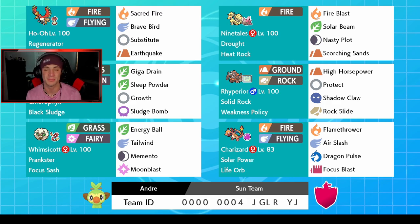Ninetales has Fire Blast, Solar Beam, Nasty Plot setup, and Scorching Sands. You can't have a Sun team without the Pokemon behind my face — that is Venusaur with Chlorophyll, doubling its speed in the Sun, with Black Sludge for HP recovery. We got Giga Drain for more HP, Sleep Powder because it's amazing, Growth to set up, and Sludge Bomb for our STAB poison move.